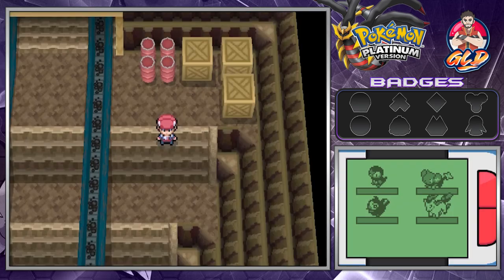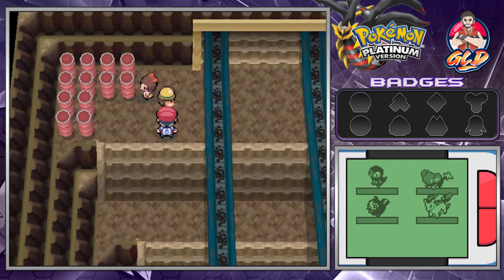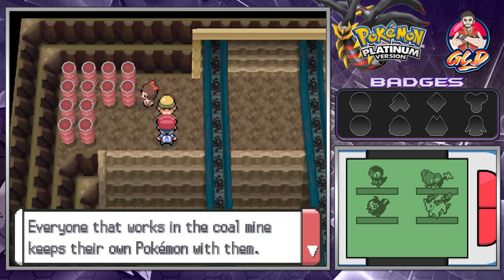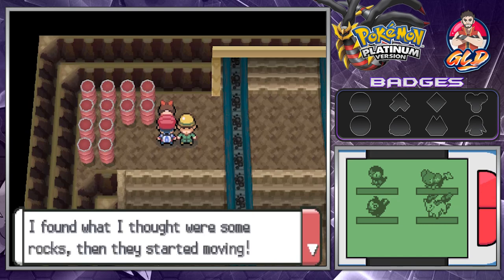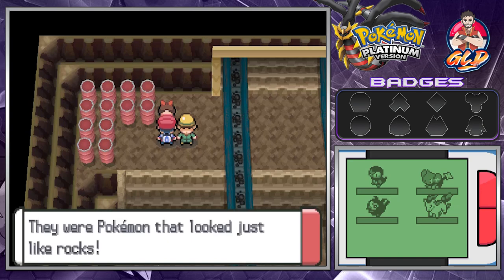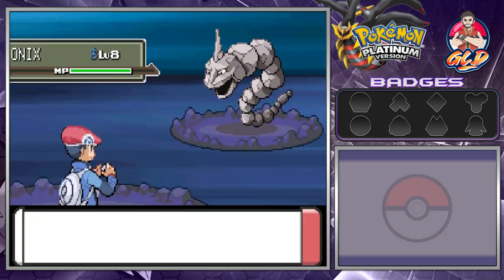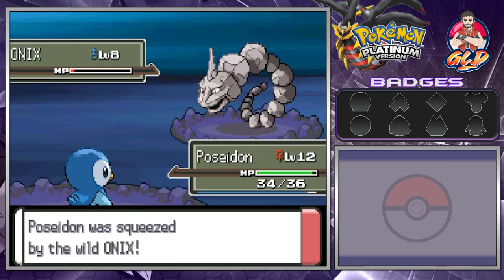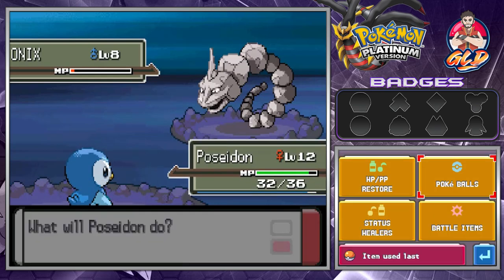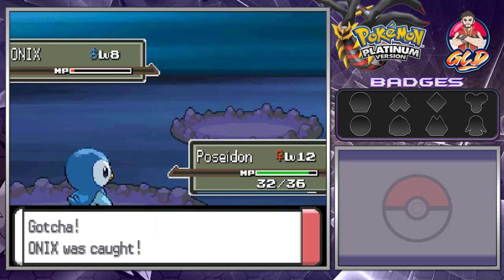A little training never really hurt. This NPC says everyone that works in the coal mine keeps their Pokemon with them - you may be challenged to battles. Another NPC found rocks that started moving - they were Pokemon, clearly talking about Geodudes. We're speeding it up and look at this - we're fighting against an Onix! This Pokemon is just a tank. What we're going to do is capture it, and just like that we caught ourselves Onix!